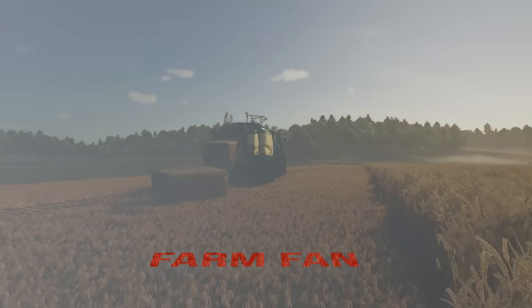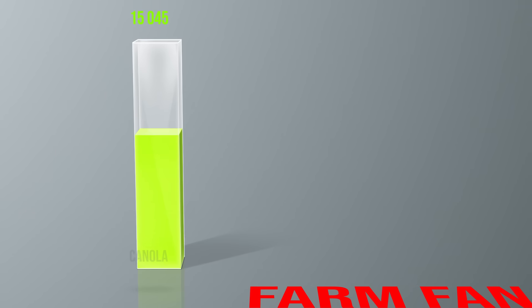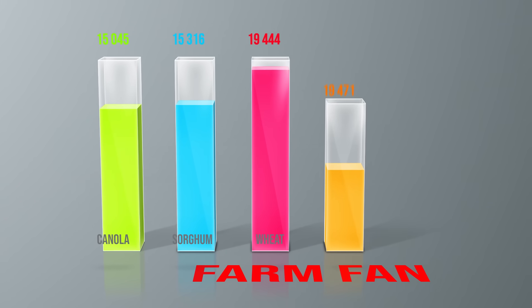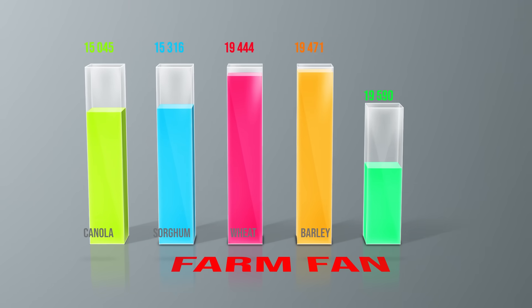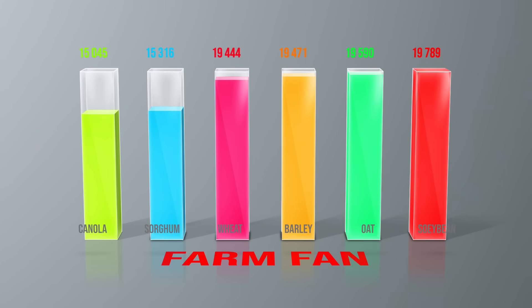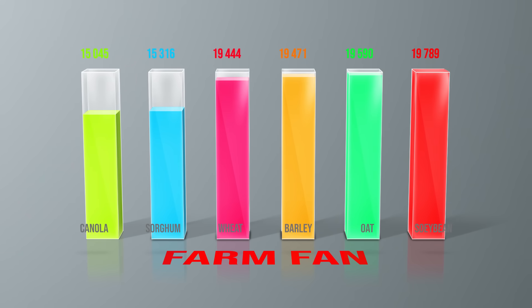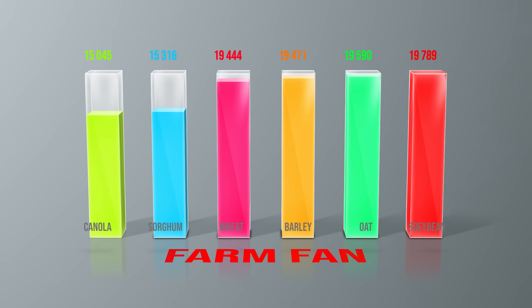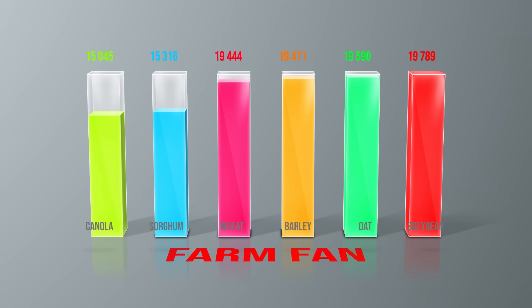Let's take a look at the total profit per hectare for each grain crop, with straw already factored in for those that produce it. Interestingly, canola ranks last — once a profitability king, its golden years in Farming Simulator appear to be over. On the other hand, soybeans are in first place, as they've been highly profitable since their introduction. Apart from canola and sorghum, there aren't significant differences between the other crops.